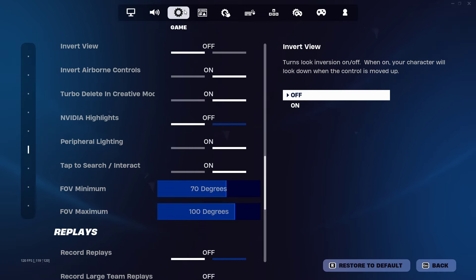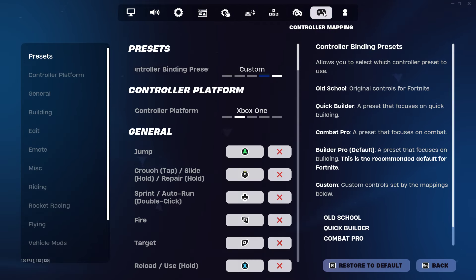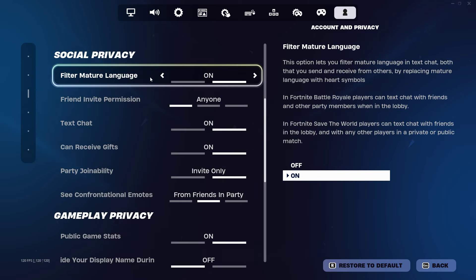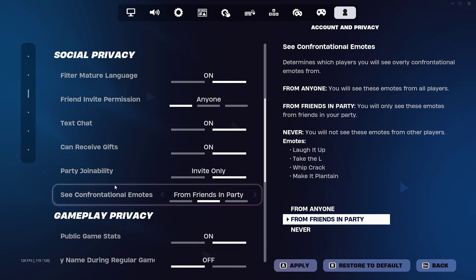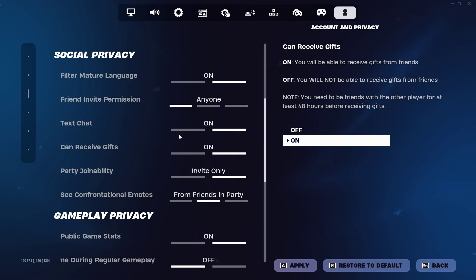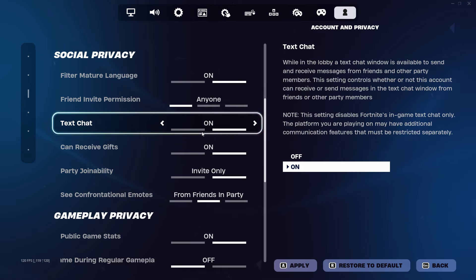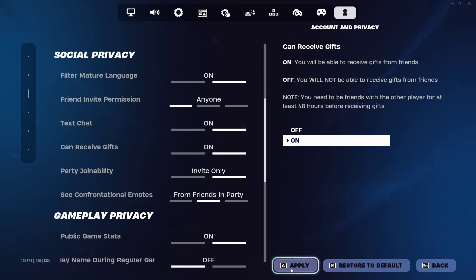Once done, go back to the top of your settings and keep going across past Game, UI, Touch and Motion, Mouse and Keyboard, Keyboard Controls, Controller, and Controller Mapping until you get to Account and Privacy. Scroll down to Social Privacy where you'll see options including filter mature language, friend invite permission, text chat, can receive GIFs, party joinability, and see confrontational emotes. Make sure text chat is switched on and can receive GIFs is also on, because we need to use the text chat in this glitch to get Renegade Raider for free. Press Apply.